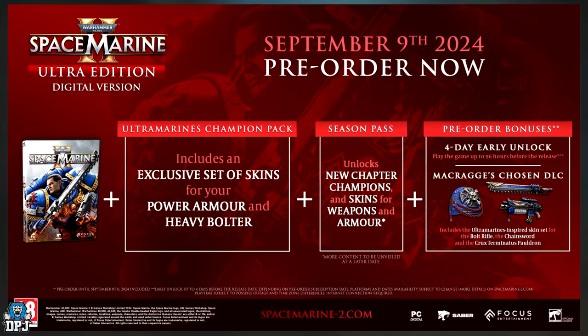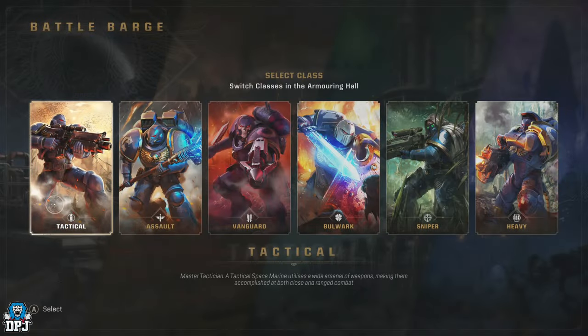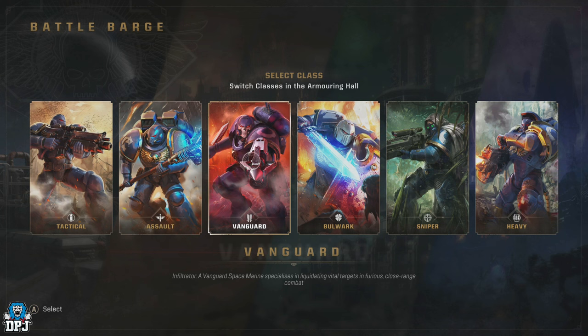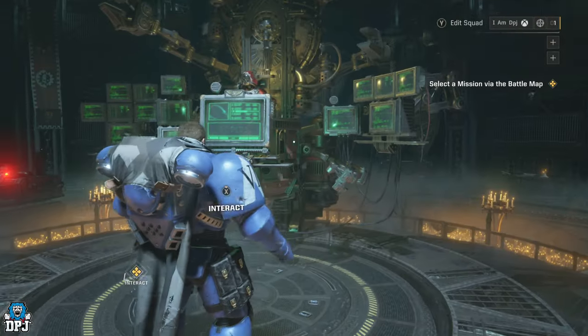With the six playable classes — Tactical, Assault, Vanguard, Bulwark, Sniper, and Heavy — there is plenty of customization to do, and there are weapons too, so yes there's a lot to discuss. Within the Armoring Hall, at the bottom of the screen you'll see the Edit Armor menu.